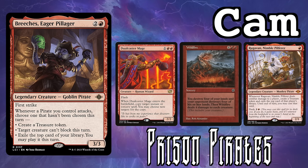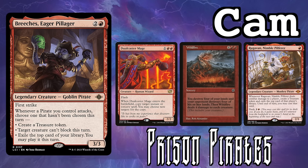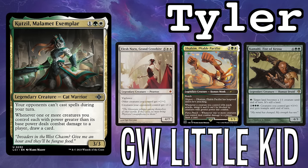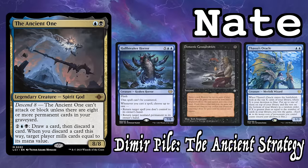So we have Cam on Prison Pirates with Breeches. I'm playing Mono Blue Malcolm Turns. Tyler is on Cutself — basically Yasharn or Dals Broken — and Nate's on Dimir Paya with the Ancient One!